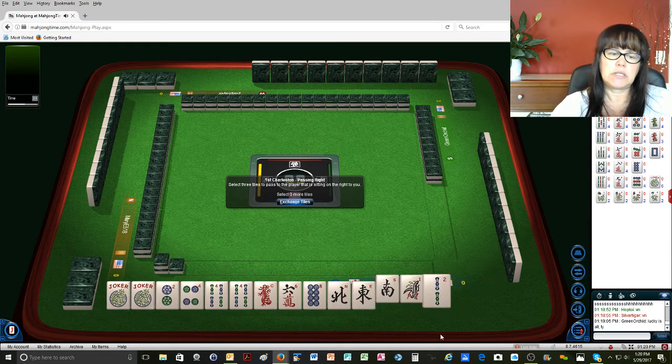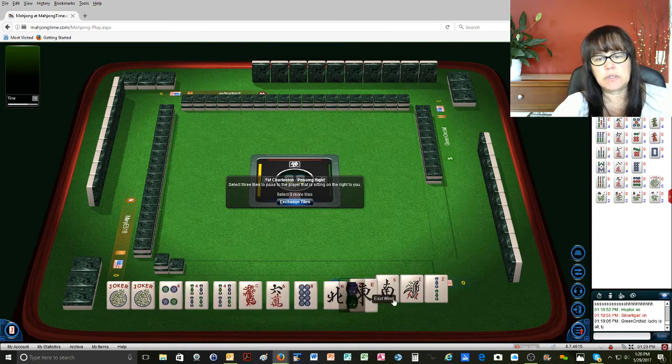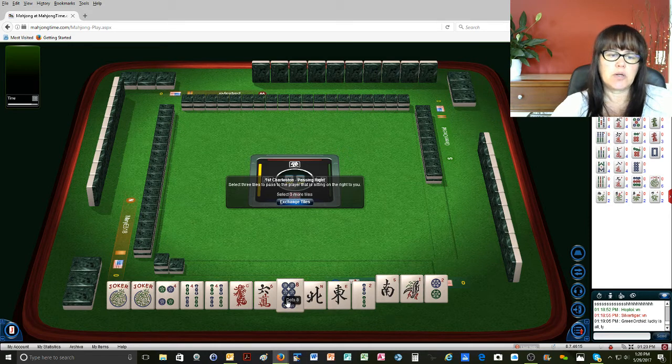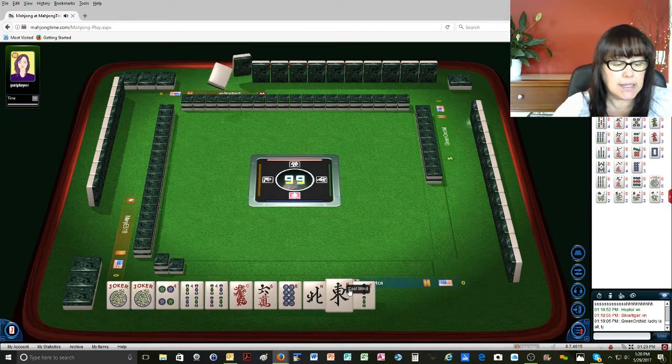We'll get rid of South, 1, 2. Because we could do 2, 4, 0 — we'll get rid of the 2 BAM because we have the wrong suit. All three suits have to be represented in that 2, 4, 6, 8 hand.